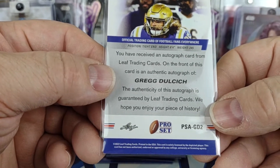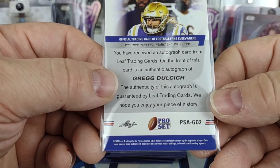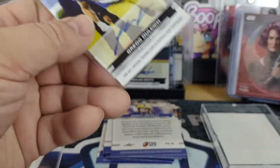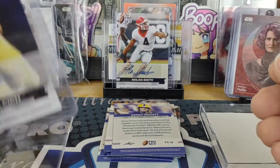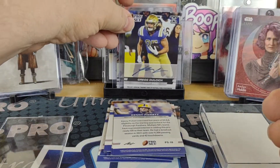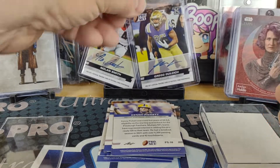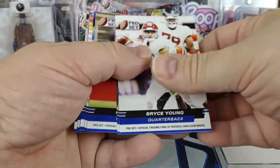The second auto is a UCLA tight end, Greg Dolchich. The card doesn't give you really anything other than tight end, height, and weight. So no quarterbacks — one offensive player, one defensive player.